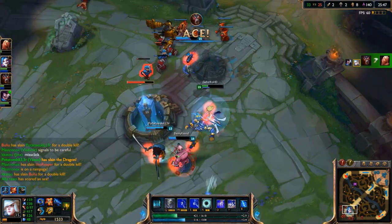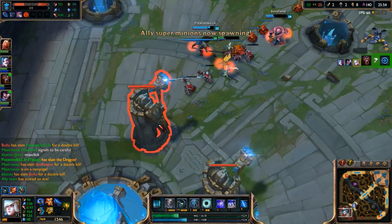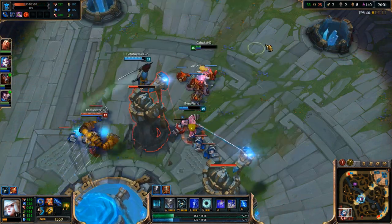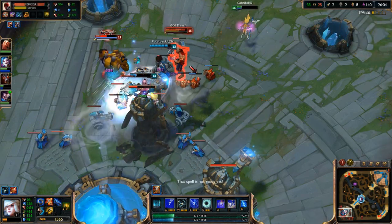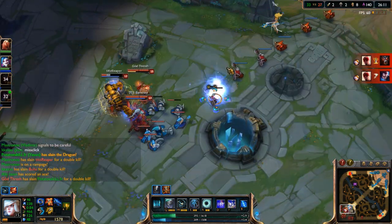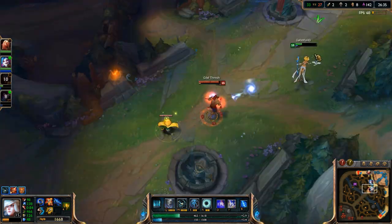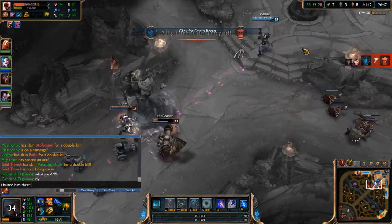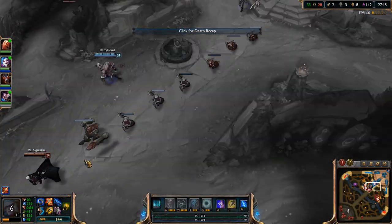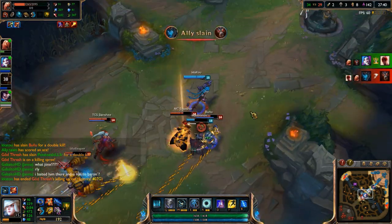With Janna AP you don't have that much consistent damage — your Q, W, and E help, but without armor penetration or AD it's not that impactful. Lich Bane is really good for those in-between attacks for more burst damage. Also, Janna uses up a lot of mana so Rod of Ages could work too — I think all her abilities cost over 100 mana when maxed.